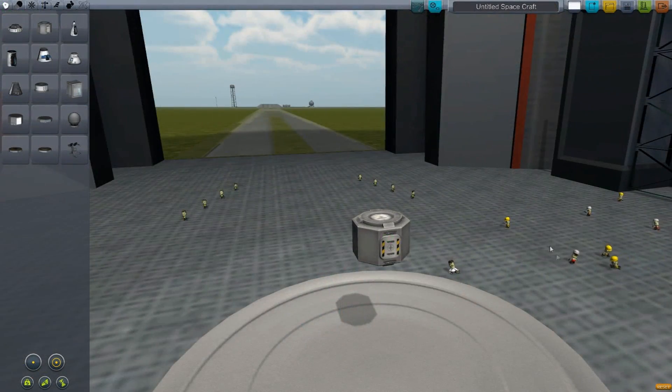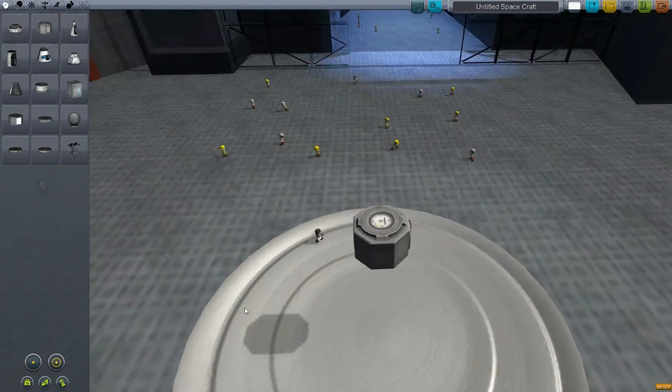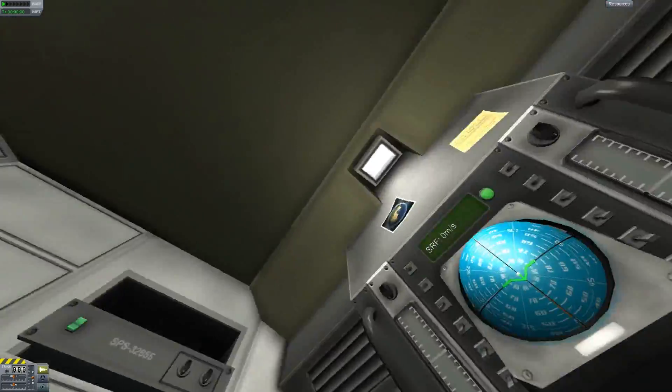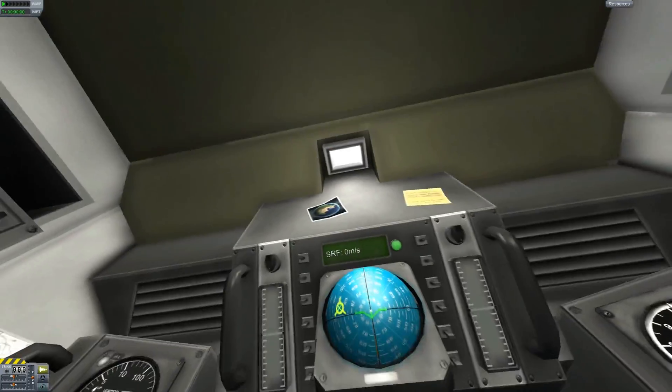Another new capsule looks like the small probe part; this was included as well as the cupola in the KSP-X expansion pack, and here is the IVA from the inside, which also looks really nice. I'm glad they added that new dev to the team.